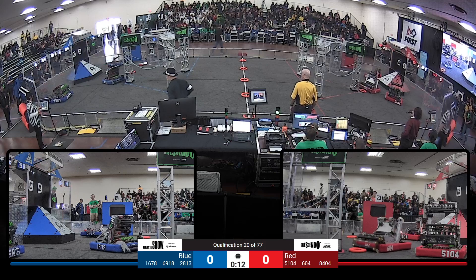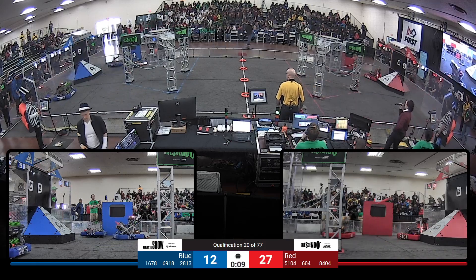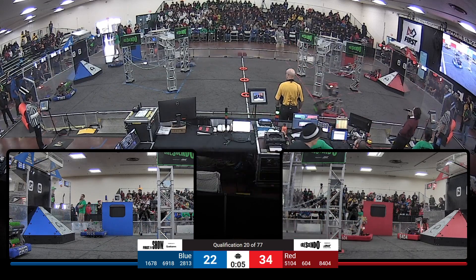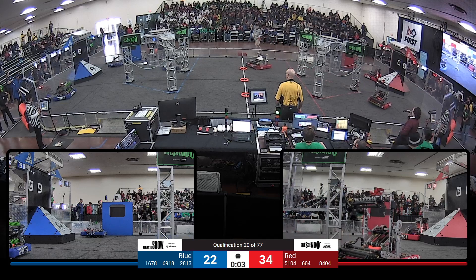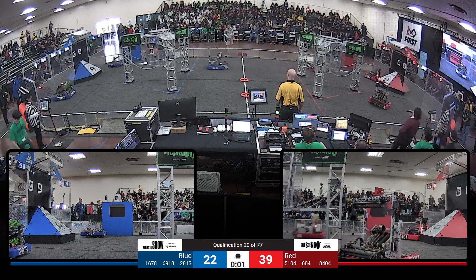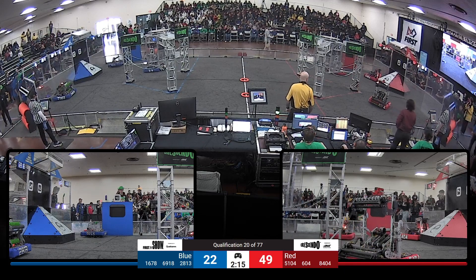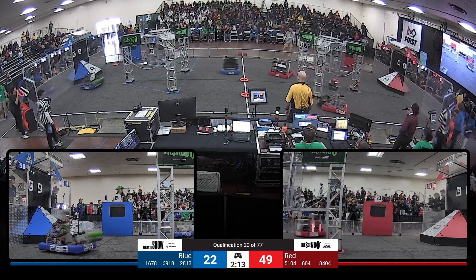This is our autonomous — 604 already scoring 2 and 3 notes for the Red Alliance. However, 1678 quickly matches in for Blue. 604 makes it to the center line first and steals a note there — and they do it again! Snatching those notes from the grasp of Citrus, and it is enough for Red Alliance to start Tally Up with a lead.